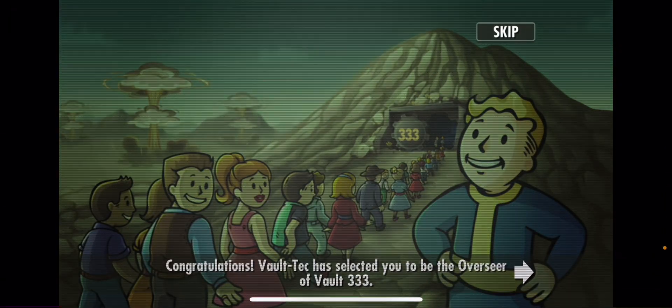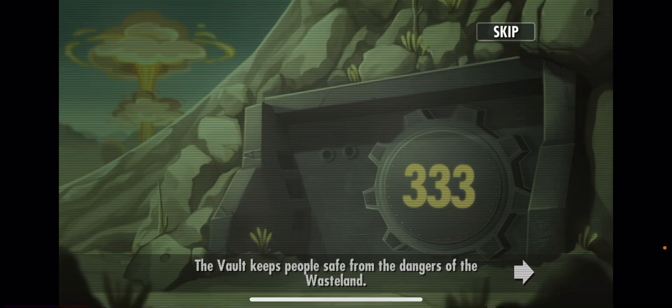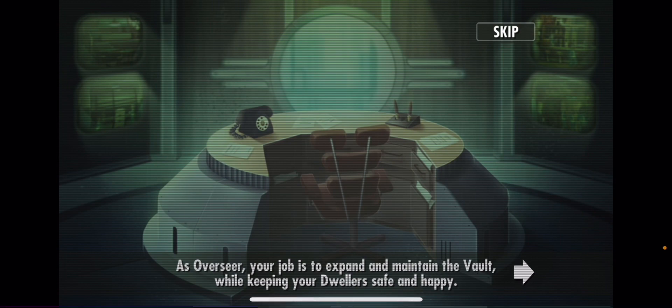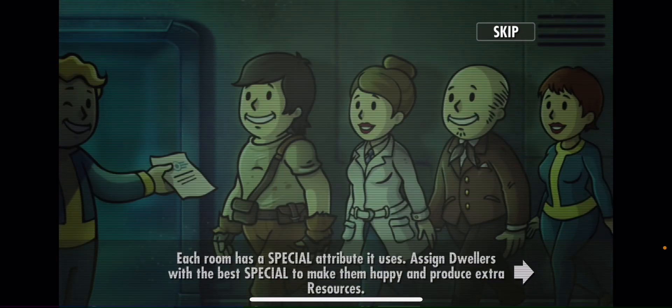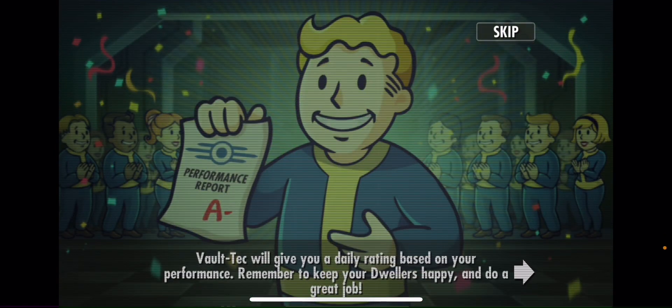Congratulations — Vault Tech has selected you to be the Overseer of Vault 33. The vault keeps people safe from the dangers of the waste. As an Overseer, your job is to expand and maintain the vault while keeping your dwellers safe and happy. Vault Tech can give you a daily rating and performance. Remember to make the dwellers happy and do a good job.